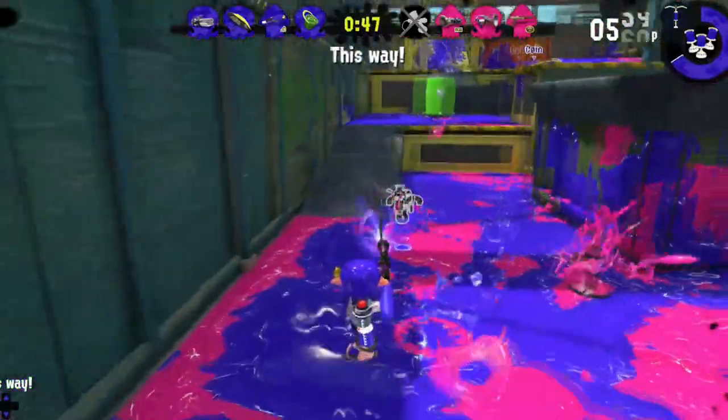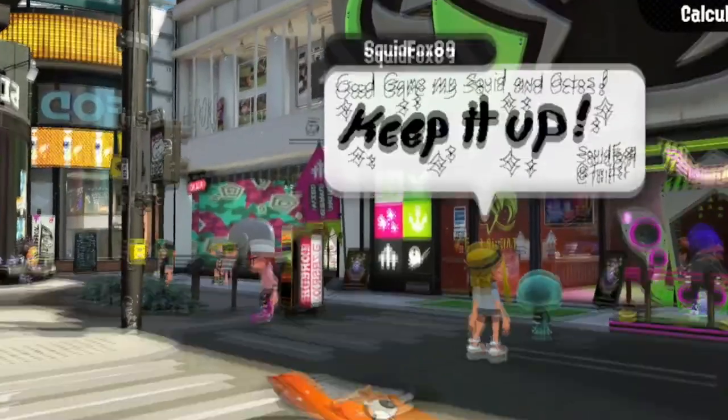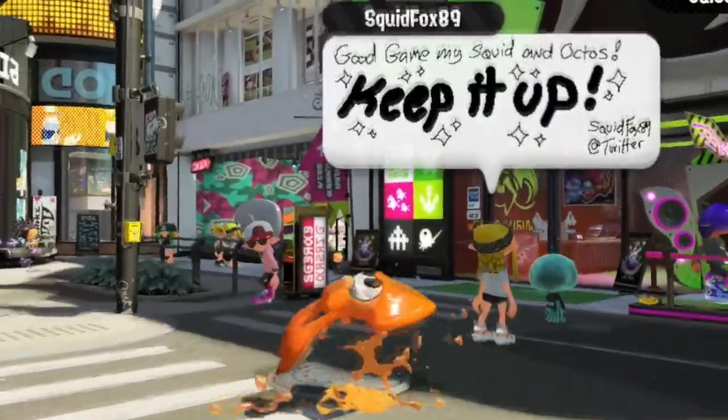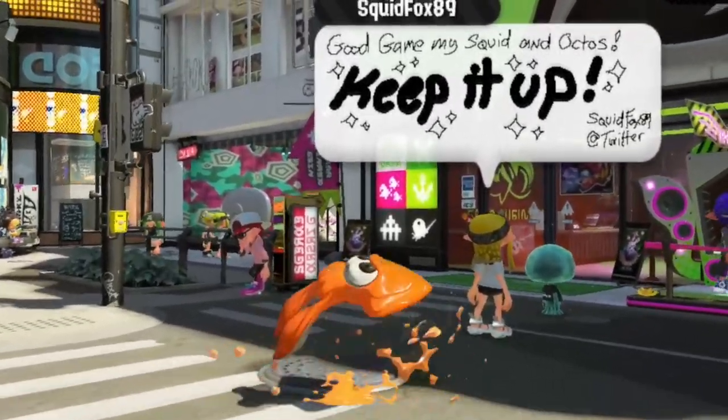Who needs teammates when you can be a one-cephalopod powerhouse? Not guaranteed to work all the time! Side effects of overextending include but are not limited to faster than normal Splats, Team Wipes, and Rainmakers going back to the middle of the map!